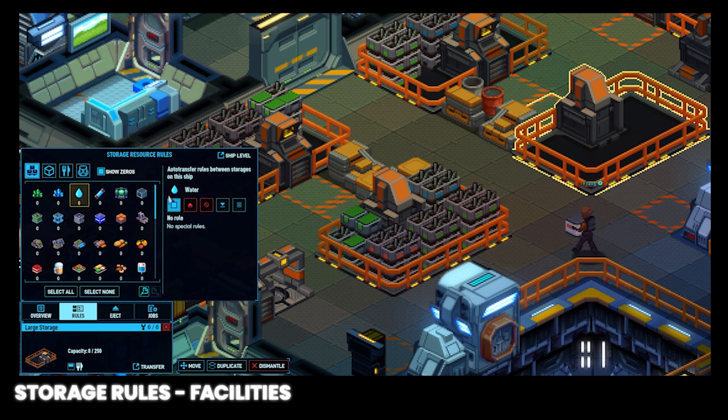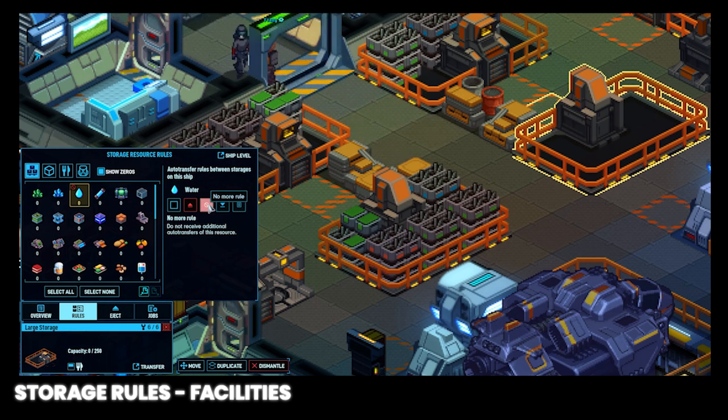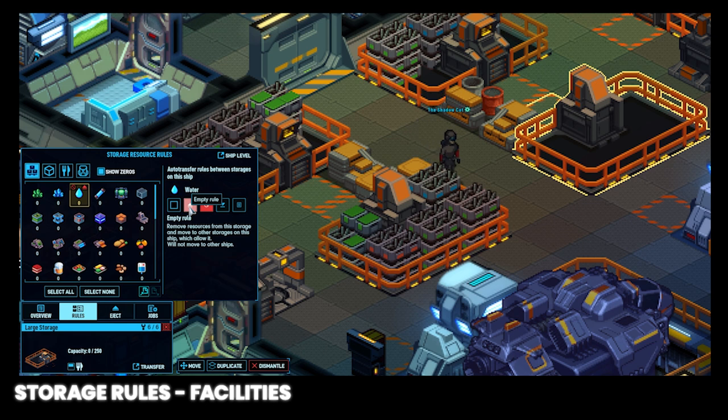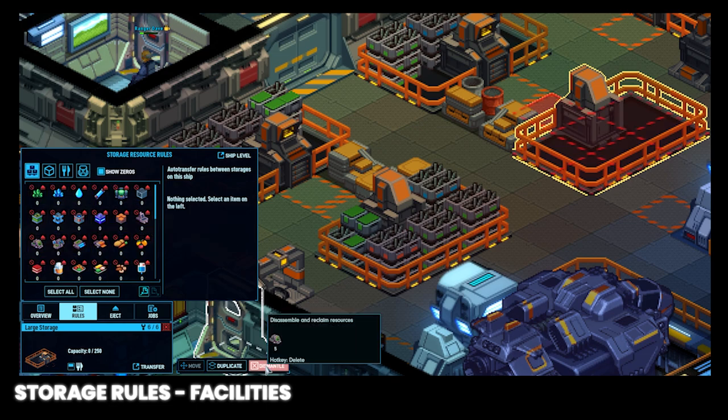To set a rule, left click on an item in this area to select it. Click this button to allow no more of that item to be stored in that facility. Click this button to allow no more and empty all of that item from this facility. Click this button to have all of this item on the ship brought to that facility until it's full. Click this button to set a minimum rule for that item by adjusting the slider. If you want to do this for multiple items, hold shift and click on multiple items and repeat the steps. If you want to apply a rule to all items, click select all and apply a rule — this is a great way to empty a storage facility you want to move or dismantle: click select all, click the empty button, and once it says zero you can move or dismantle it.